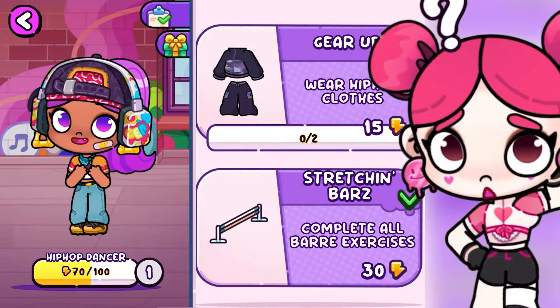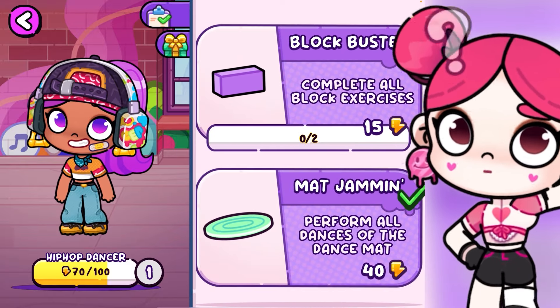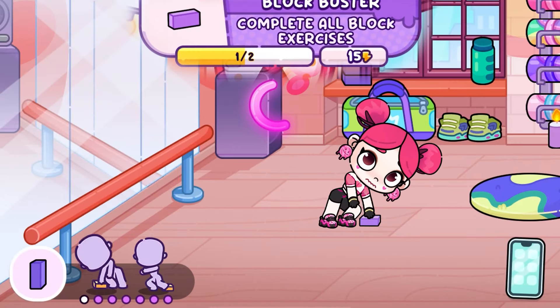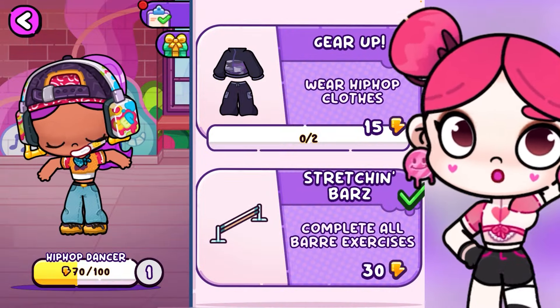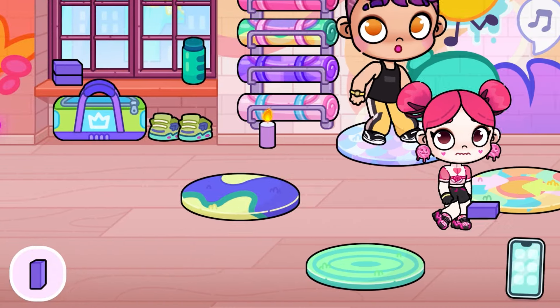Now we need to do something with this rectangle and a special outfit. I'm not sure where to find the hip hop outfit, but I know where the rectangle is. Let's pick it up and try these two tasks. It worked once. Now let's do the second exercise — we got another 15 energy. But where can I find the hip hop outfit? I need 15 more energy. Let's search in the studio where we did all the tasks.